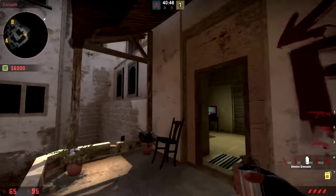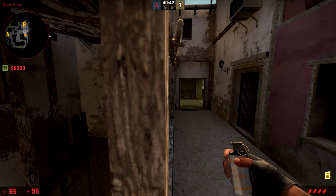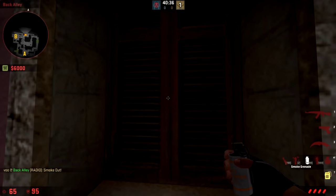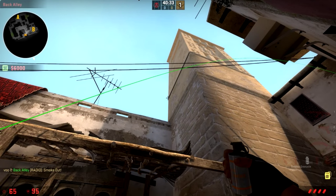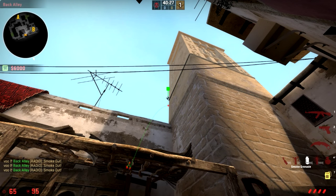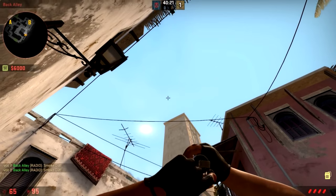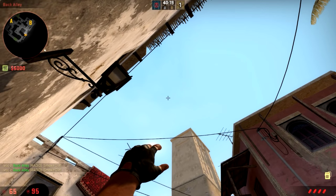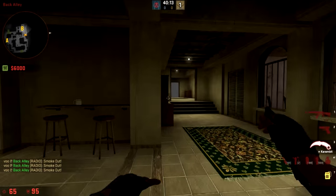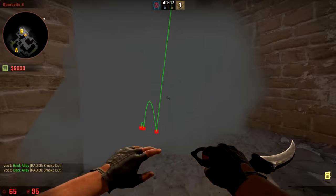Next you can throw some smokes towards B. If you want towards balcony, come over here, line up the pole so you can see a little bit of the side, look over to the left to the wire, up and left a little bit, and throw. For window, get in the middle, look at this point, and move up and to the left just a little bit — it's fairly specific, if you throw it wrong it'll bounce off. For catwalk, line up the wall, put your thumb in the little smudge there, move left, and throw. For get-right spot, come here, look up from the middle to the wire, and throw. So balcony, window, catwalk, and get-right spot are all covered.